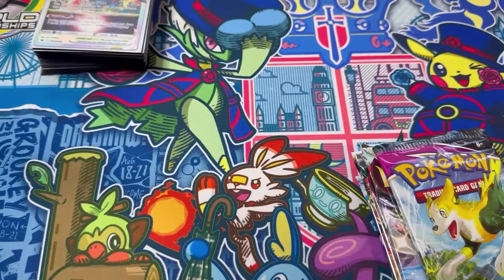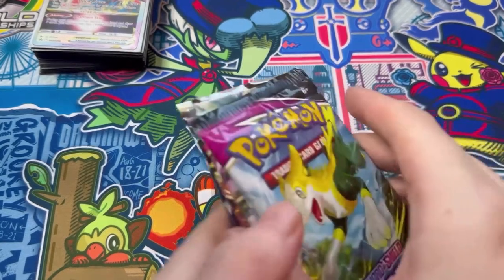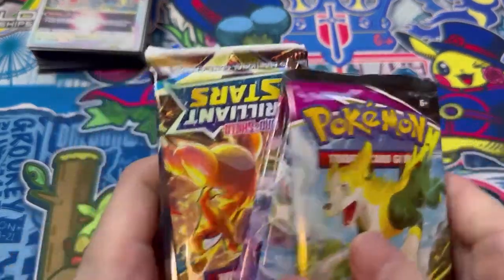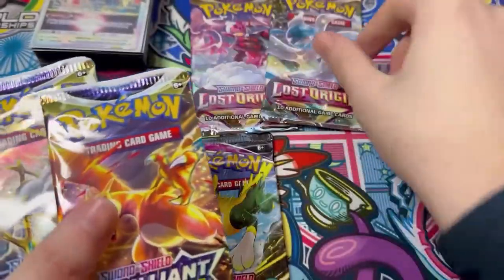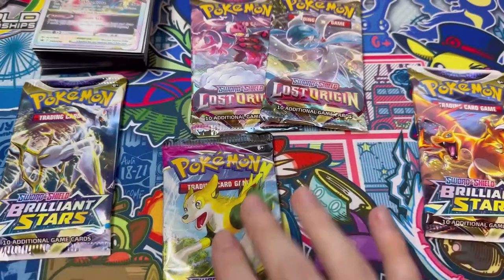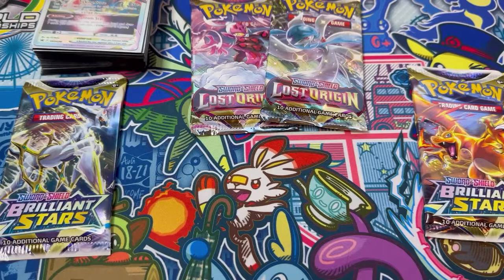Let's throw in the plastic and open these packs. We've got one, two, three, four, five packs — one Fusion Strike, two Lost Origin, and two Brilliant Stars. Let's open the Fusion Strike first. I'm not sure what set they're in but I think Brilliant Stars is where you can get the Biance, which would be nice.